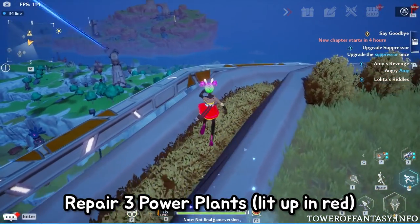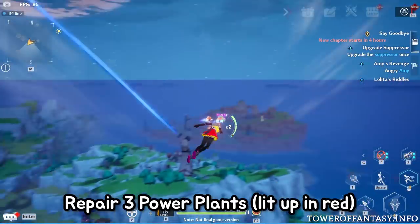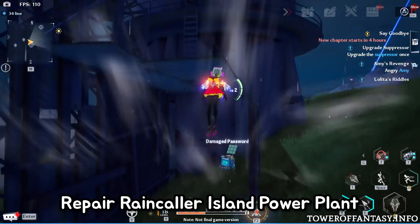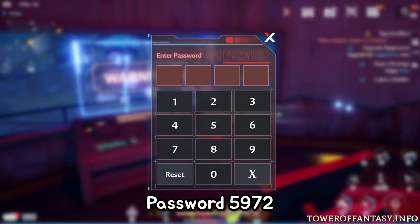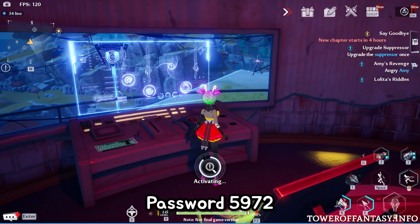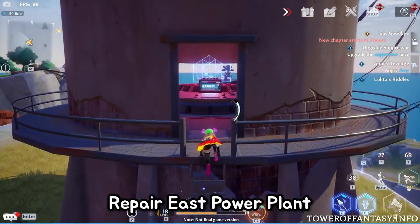Now the last step is repairing the three power plant towers around Navia Bay. You don't need to get to Cetus Island to fly to the towers — I just wanted to show you their positioning and that all three of them are lit up in red until you activate them. To repair the Raincaller Island power plant, simply input the password 5972. To repair the power plant on the east side of the bay, use the component that the Hyena gang member gave to you.